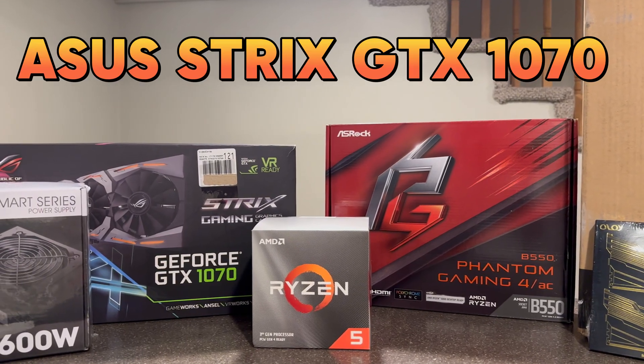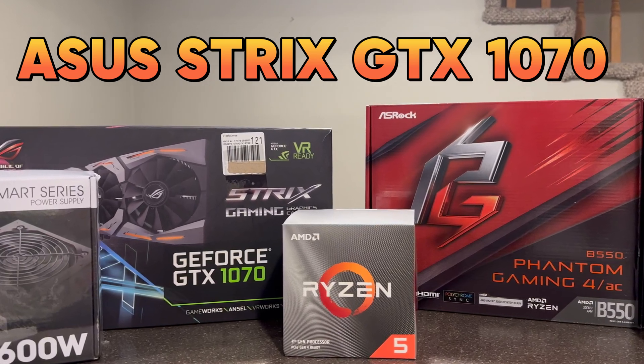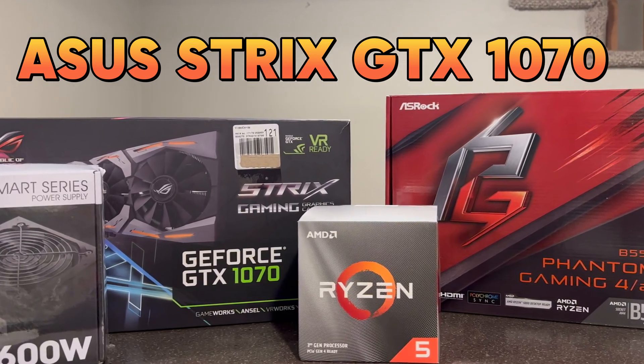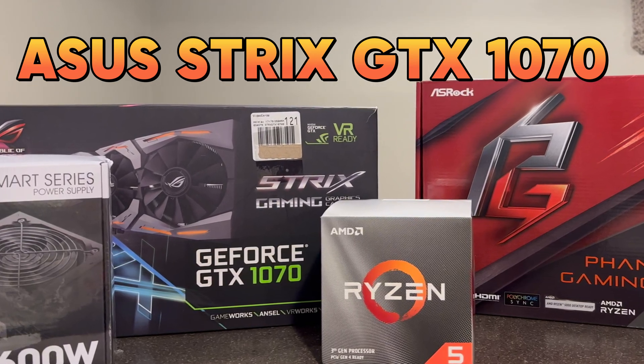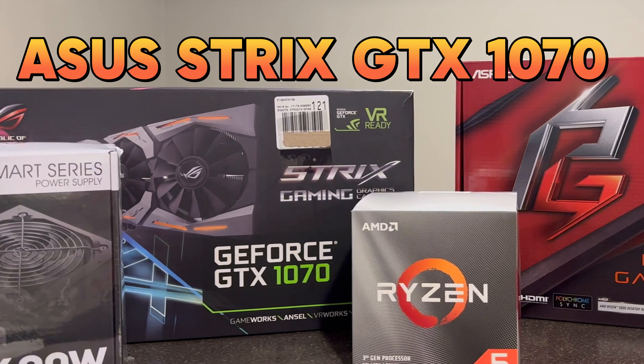For the GPU, I did wind up going with the GTX 1070. I got this 3-fan Strix one off Facebook Marketplace for $90 — pretty good deal, I thought. So it is obviously used, but this is the minimum recommended GPU for Dragon's Dogma 2, and I'm sure it'll be just fine with Horizon Forbidden West as well.